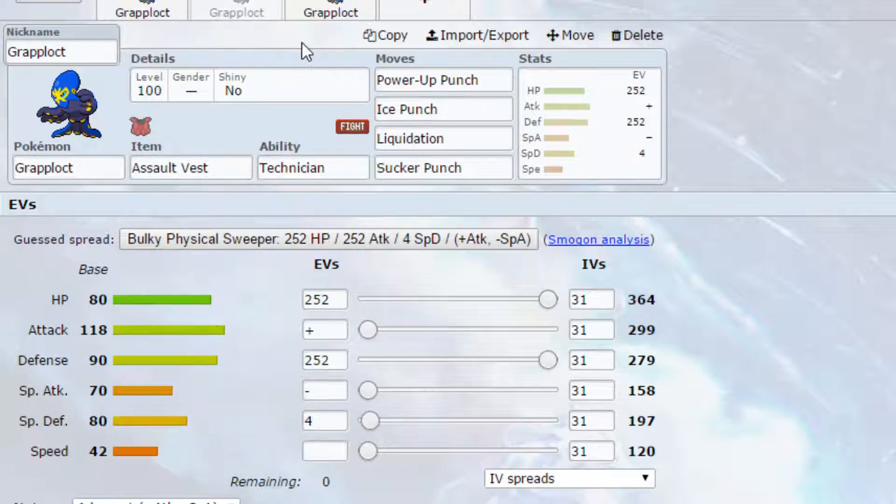The second set is an Assault Vest set with Power Up Punch. The great thing about Power Up Punch is it raises your Attack stat by one stage every time you use it. I believe it is an Egg Move and it can be quite difficult to get. Move-wise we also have Ice Punch, which is super effective against Flying-types, Liquidation as a powerful Water-type attack, and Sucker Punch which is a priority move — nice to have given Grapploct's quite slow Speed.